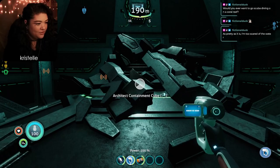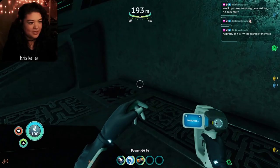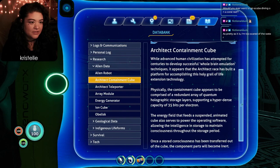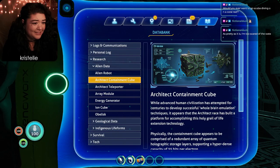That was cool. So is he in my head now? I can scan this as well - Architect Containment Cube. The scan reads: while advanced human civilization has attempted for centuries to develop whole brain emulation, the Architect race has built a platform for accomplishing this. The containment cube is comprised of redundant quantum holographic storage layers supporting a hyper-dense capacity of 35 bits per electron, with the energy field powering the operating software allowing the consciousness to maintain awareness through the storage period.